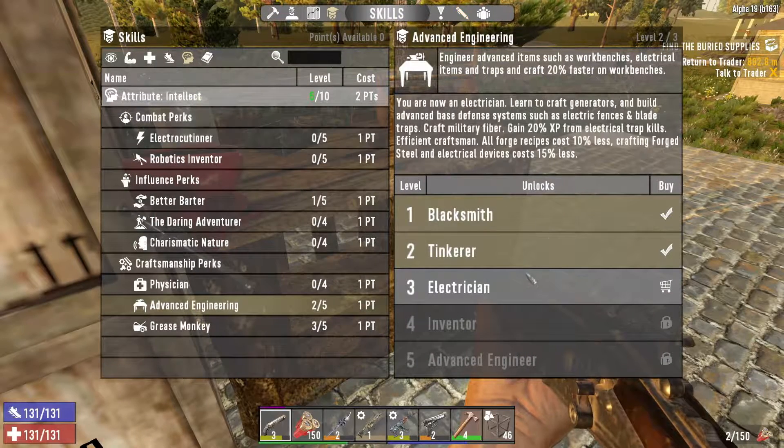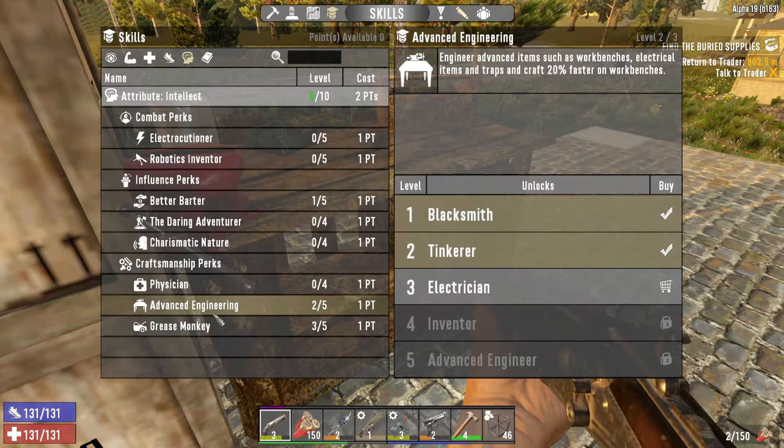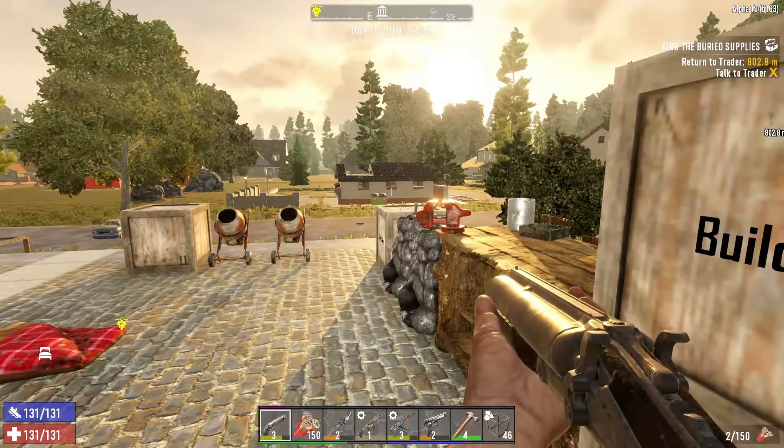What's the perk? Electrician. Forge Steel. Electrical Trap Kills. Electric Quinces and Blade Traps. Is that Inventor? Yeah. So we need a couple more here — Intellect 8. So yeah, we need to — God, jeez — that Advanced Engineering, it gets to... Alright, so we got those tools now.